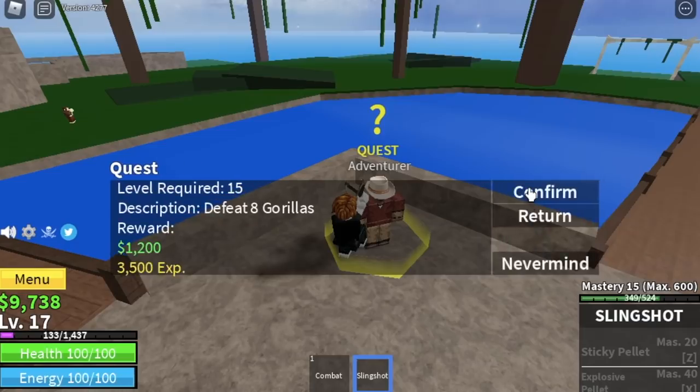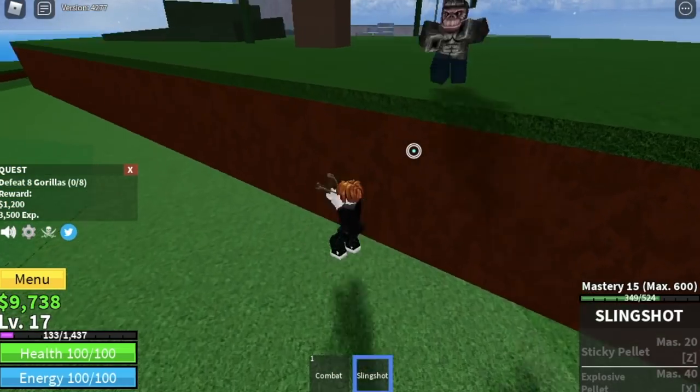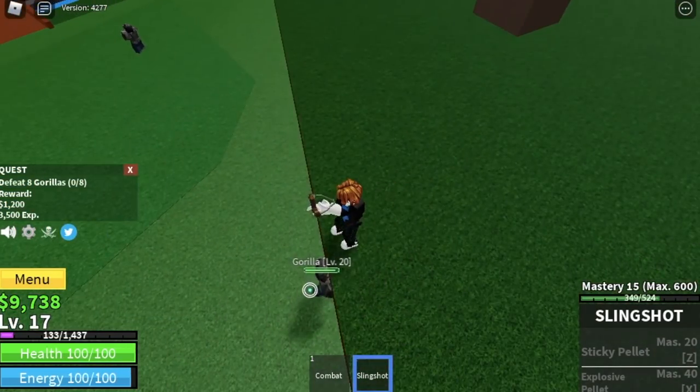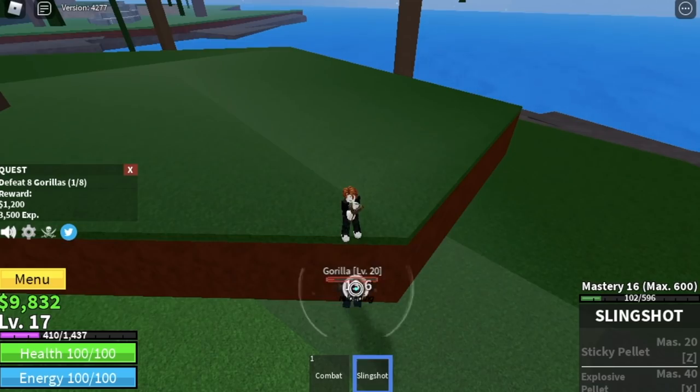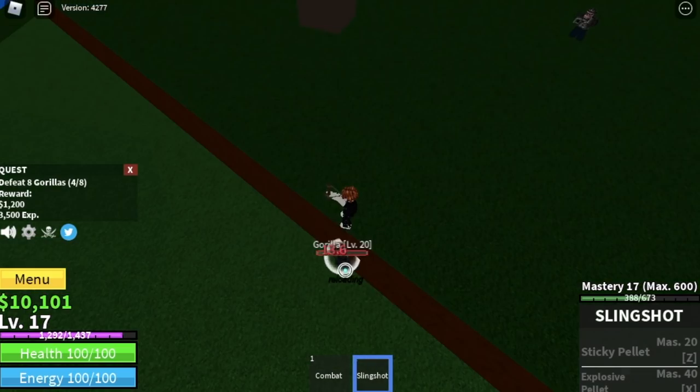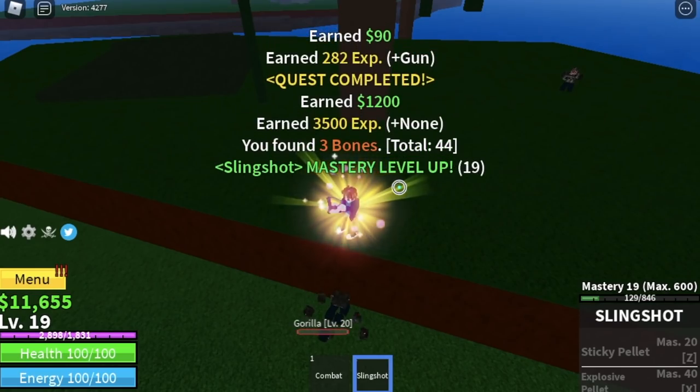Now we are ready to defeat the gorillas. They're located here. Same strategy — just go in a higher ground and defeat them one at a time. You need to defeat 8. There are 4 here, so it doesn't matter because you're going to defeat them one at a time. With just 1 quest, you will reach level 20.